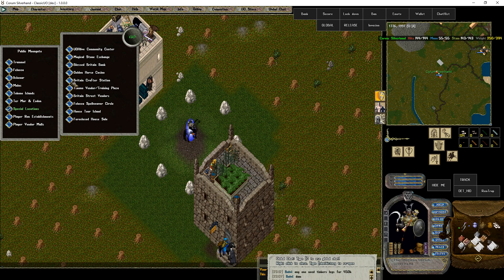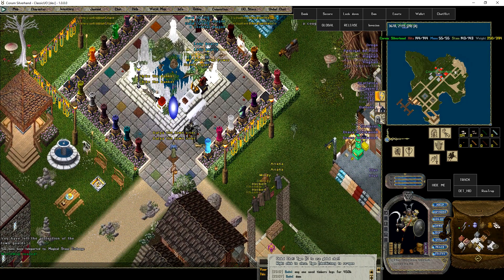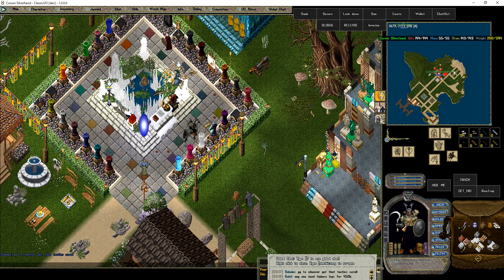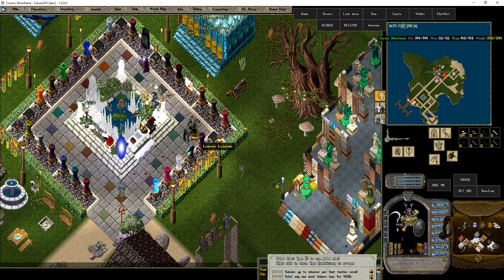Street vendors. Magical stone exchange — check these out. Gold sovereigns. Britcoins — yes, they have something called Britcoin. It's a grand joke. I love the take on Bitcoin. Event tokens I was talking about earlier — you can exchange them for power scrolls. New player goods, which has lots of goodies for very cheap, including ethereal mounts for 150 sovereigns. Sovereigns are quite easy to earn here.